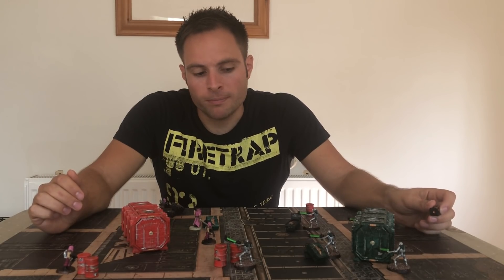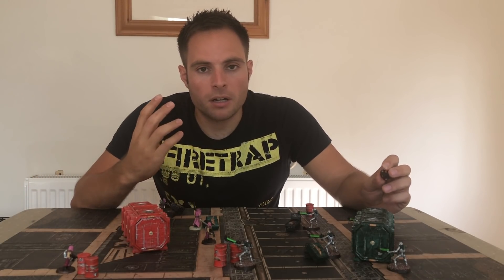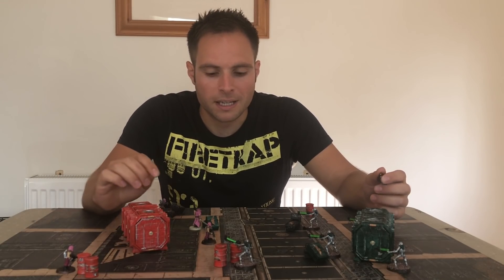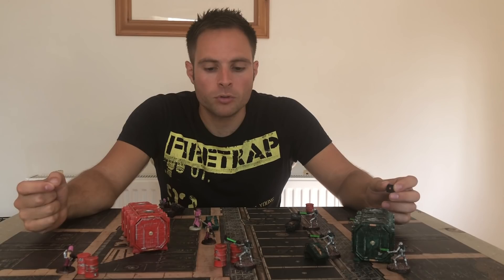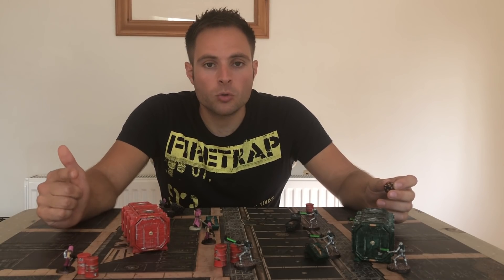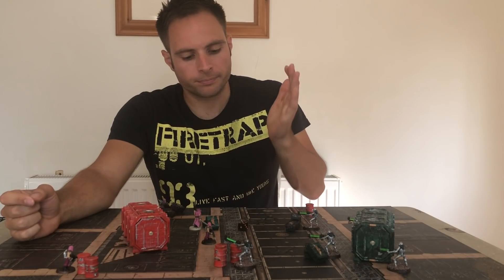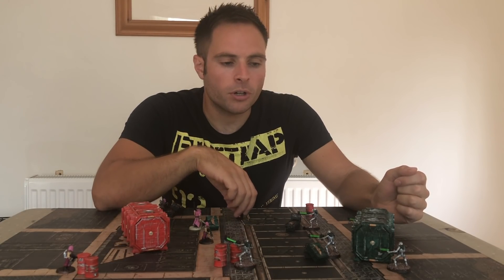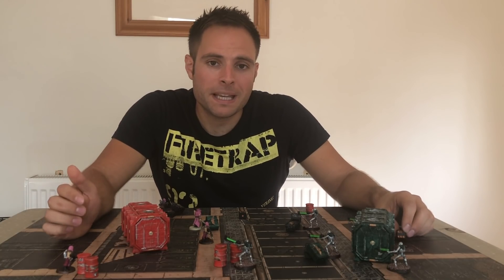We then go to the injury roll, which is specific to Kill Team. These are one-damage weapons and the Cultist has one wound, so he's taken to zero wounds and we roll an injury roll. On a one, two, or three he takes a Flesh Wound; on a four, five, or six he's taken Out of Action and removed from the board. I roll a five, so he is taken Out of Action.